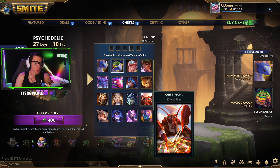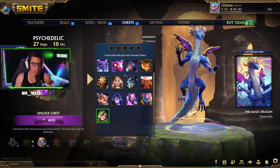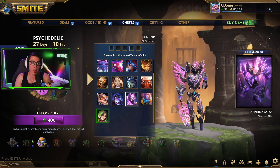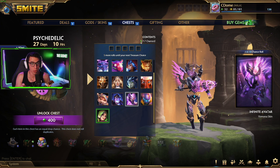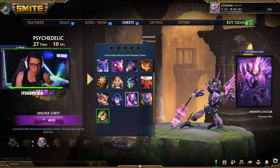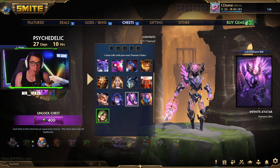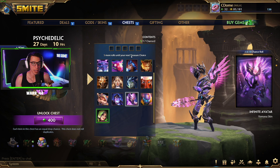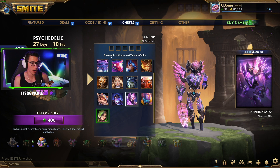Every time you roll this chest it takes off one of these items because you're going to get one of the remaining items — so you can never get a duplicate. If I roll and really want one skin but get a different one, next time I open it I'm only going to get from the items I don't have. Then on top of that, you see here it says 'five more rolls until your next treasure choice' — meaning you spend eight dollars per roll, so five rolls is 40 bucks.